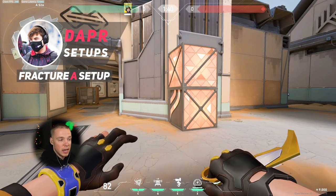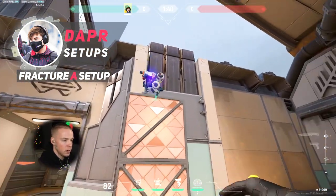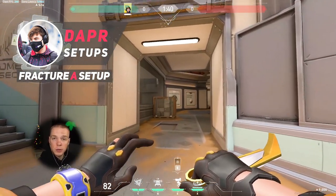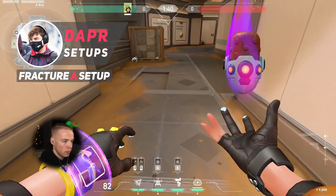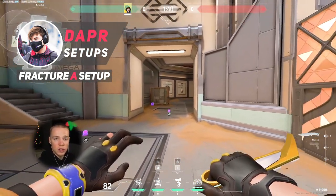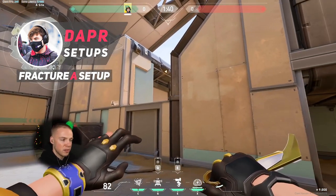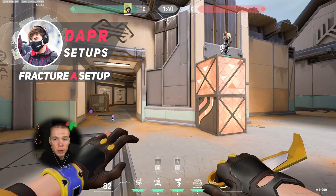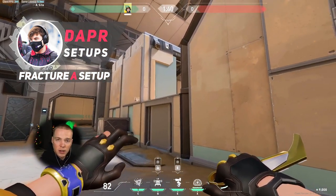For Dapper's A site setup, it's actually really simple. He throws his turret right on top of this box here, which covers everything going on over toward dish. Then he uses the rest of his utility toward A main — an Alarm Bot behind this box, one Molotov right at the entrance of site, and then a second one on the site itself. The reason he uses most of his utility toward A main is because drop is a very hard part of the map to enter from because of this ledge here, so throwing most of your utility toward A main is a lot more helpful.